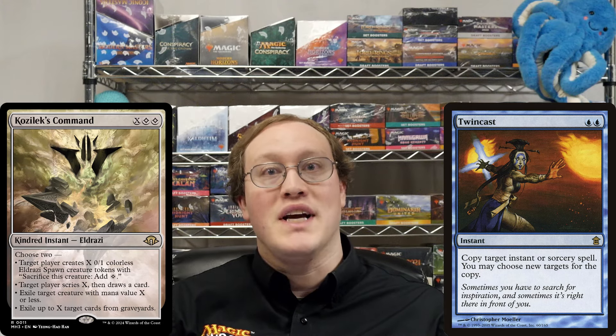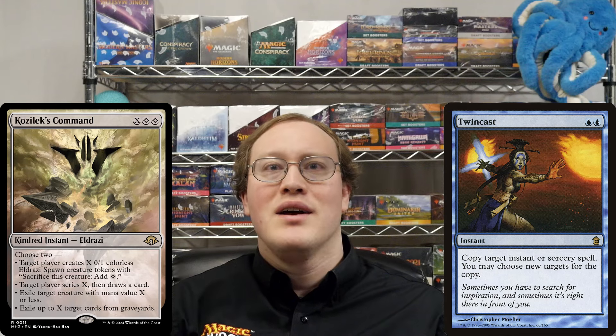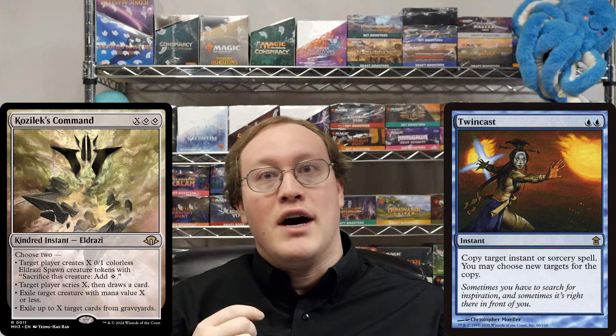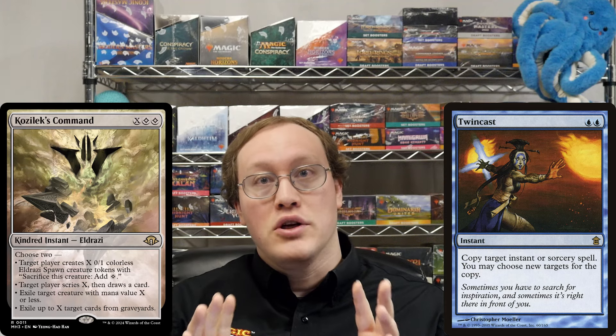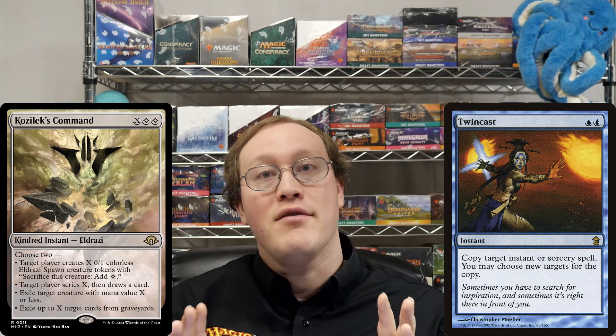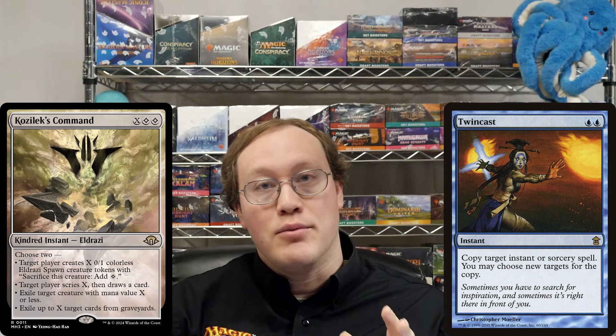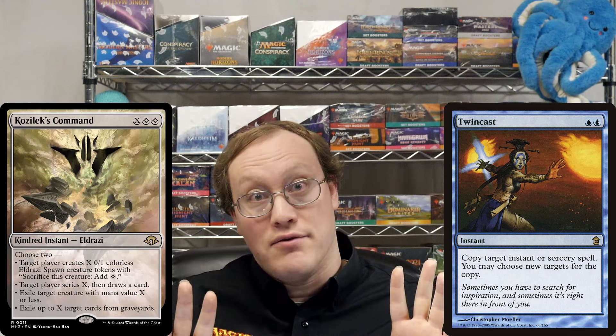It would also have the same targets, except that Twin Cast says you can choose new targets. You might remember that there is a rule that says if you play an X spell without paying its mana cost, then the only legal choice for X is zero. But if you have a look, that rule only applies if you're casting the spell. Copying it is similar thematically, but as far as the rules are concerned, they're completely different.